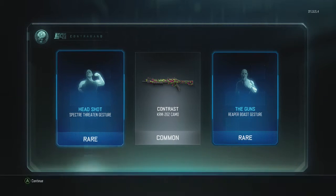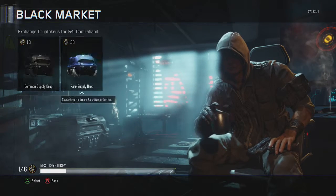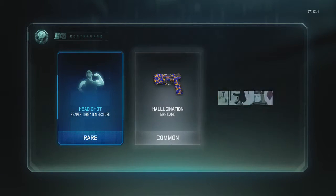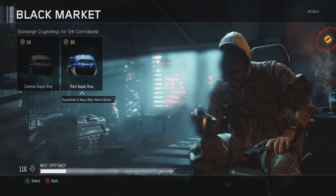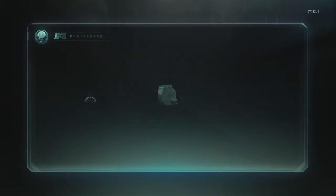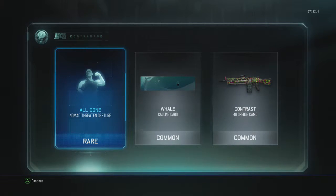Oh man, come on — here we go, Reaper and headshots, that's cool. Let me try one more. Another rare — look at that calling card, Full Fight, I've seen that before. Here we go — cool camo. Going to a common and this is it, good enough. Another rare — cool, that's it for me man. Thank you for watching, make sure you hit that subscribe button and leave a like and a comment. Thank you for your support — peace and adios!